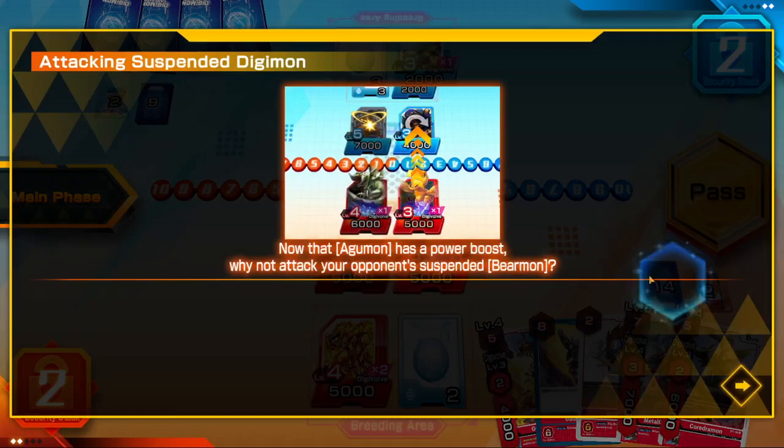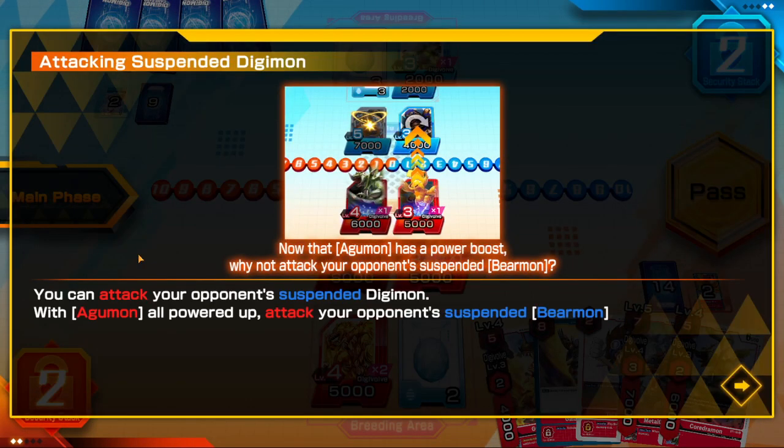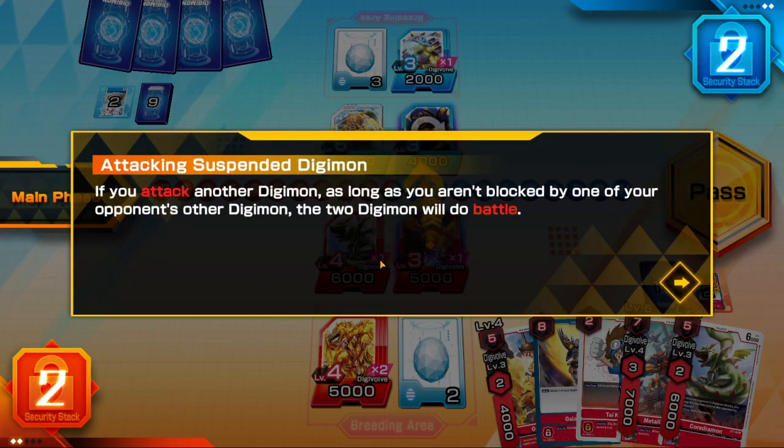Once the option card is used, it goes into the owner's trash. Now you can attack your opponent's suspended Digimon with Agumon all powered up. Attack your opponent's suspended Bearmon. If you attack another Digimon, as long as you aren't blocked by one of your opponent's other Digimon, the two Digimon will do battle.